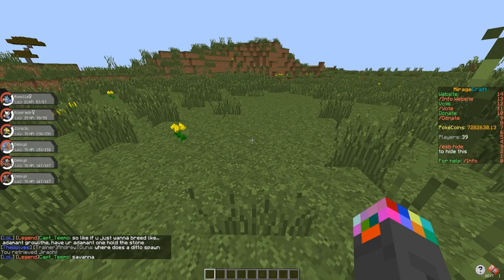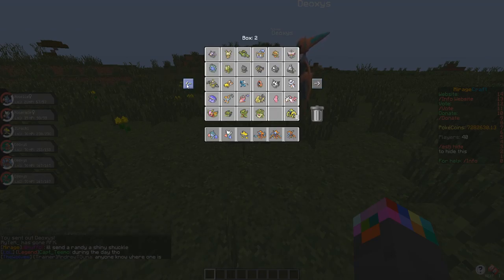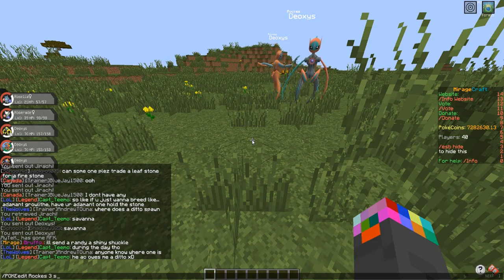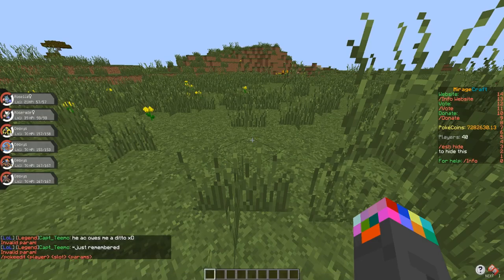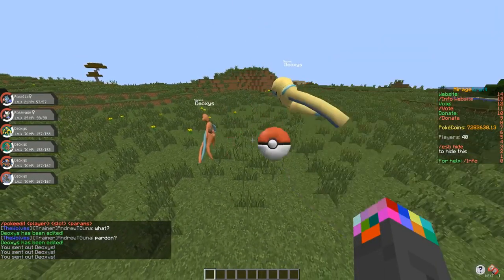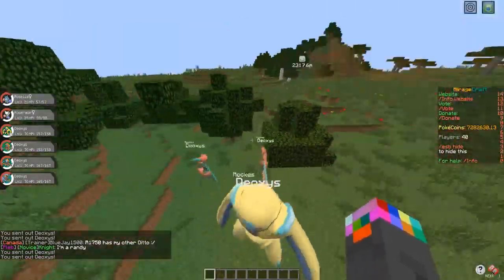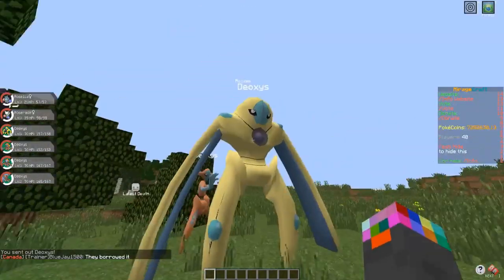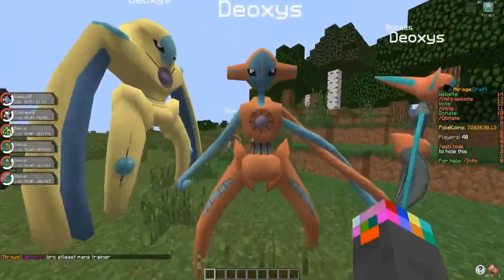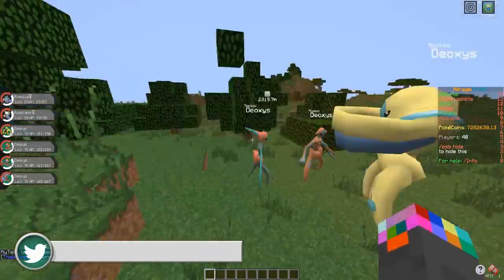And here are the final forms of the Deoxys. Let me grab the other one — there he is. Now this one's shiny because I made him shiny, but let me try to un-shiny him in PokeEdit. I don't think you can make it un-shiny, or if you can I don't know the command for it, so rip. Anyway, when they're not shiny they all look the exact same color. There are four different forms as you can see — this big guy just hanging out is my favorite. Then you got this guy with three arms, and then there's just this one that's like, alright, see you later.